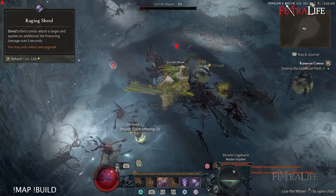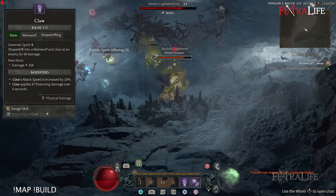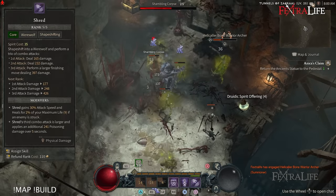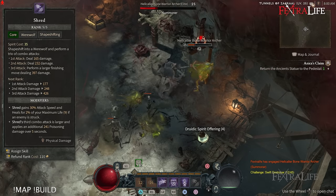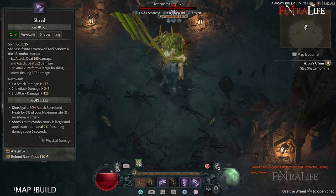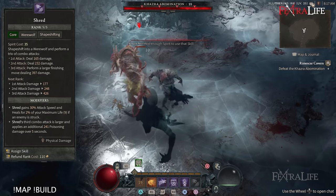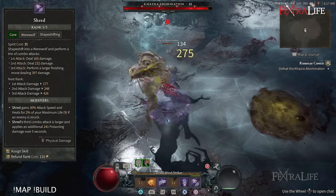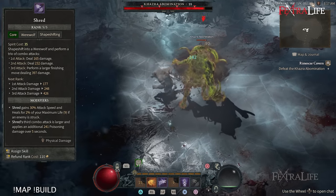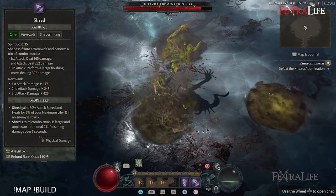If you don't have enough spirit to use Shred after Vine Creeper, you'll want to use Claw until you have enough to begin using Shred. Shred is your main DPS skill for this build — it's going to be your bread and butter whenever you're fighting a boss, an elite enemy, or a big group. When you run out of spirit, use Claw to build it back up, then use Shred again as soon as you have enough spirit.